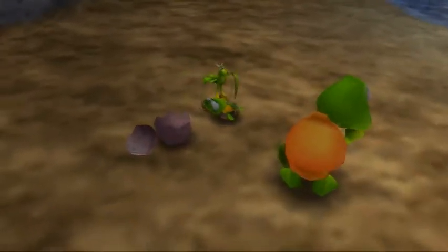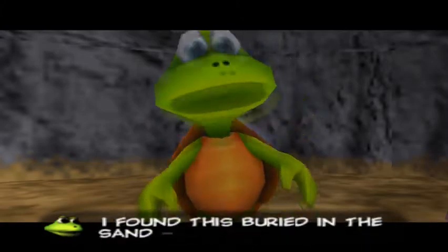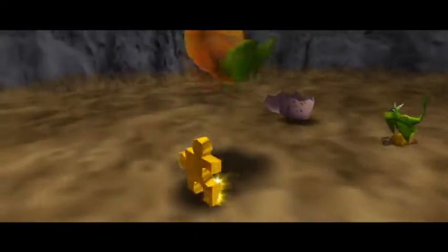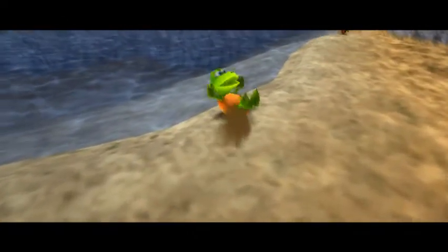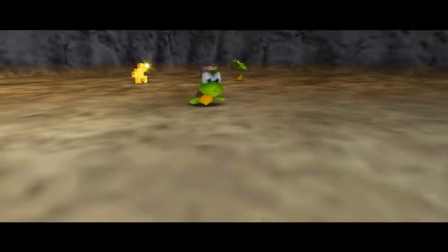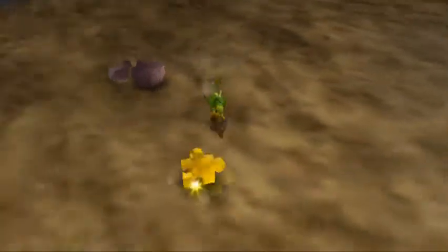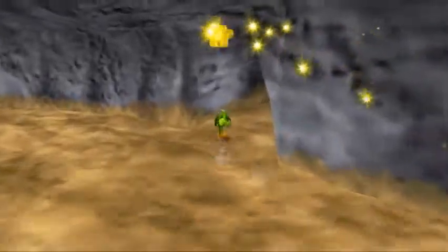So we use our wing attack — 'Oh, that's much better. I found this birdie in the sand — it's yours.' I skipped through that a little bit fast there. Let us grab our jiggy, and there's one more thing we need to do in here — there's still a Cheato page I need to pick up which is all the way in Atlantis, so let us get Banjo back and get over there.